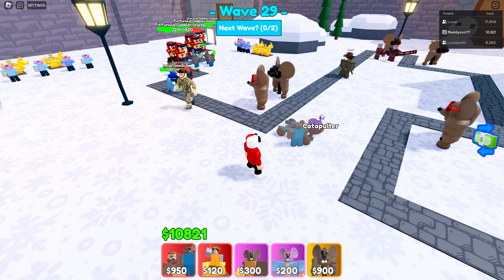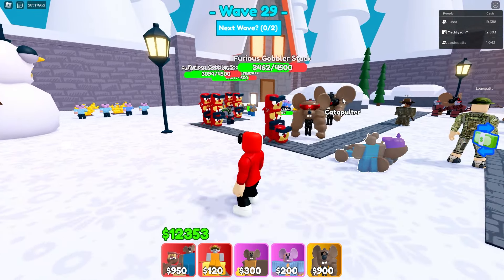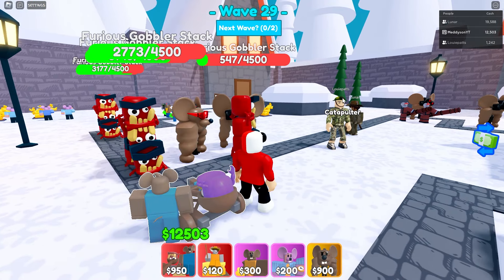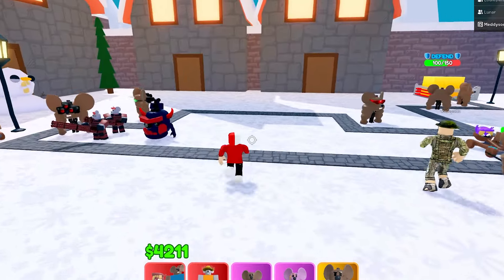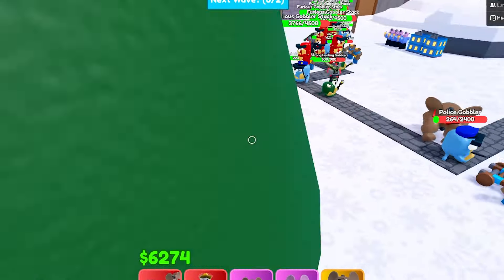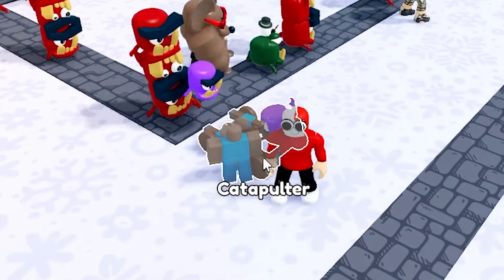Oh my God, did you see that? It just took it out! That actually did a little bit of damage. Here we go, this is a real test — can we see it take any damage off this thing? It's not even touching it, not even tickling these Furious Gobblisters. I'm going to place one down here just for a laugh. It just isn't affecting anything. Oh, I hate the thing with a passion. Playing a trio is so much more difficult than duos or solos — this feels 20 million times more difficult. And also, this unit sucks.